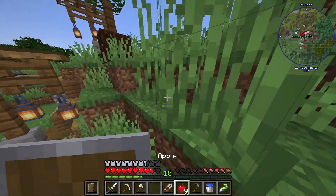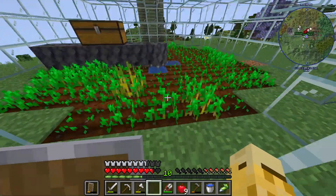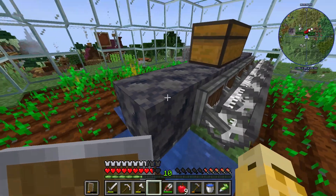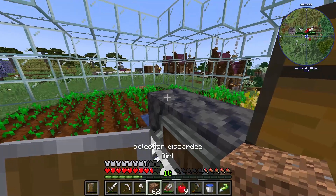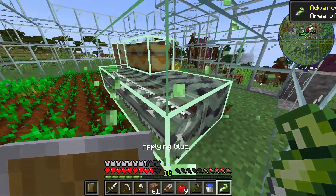Once you have crafted your glue, all you're going to need to do is go over to your previously built contraption and stop it. Then you're going to want to cut off like this — you want to get everything selected in like that.